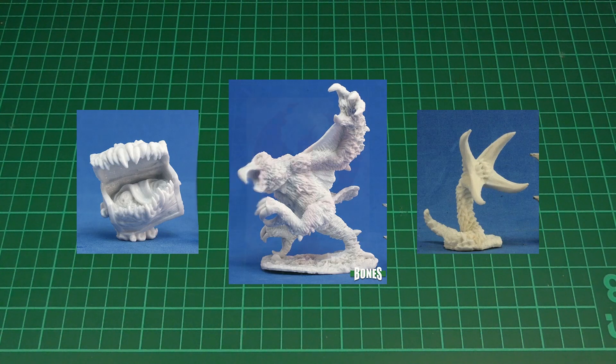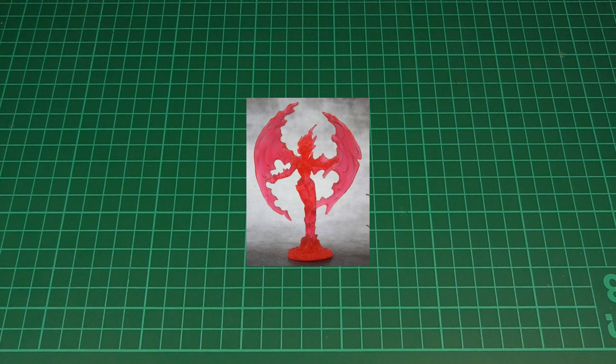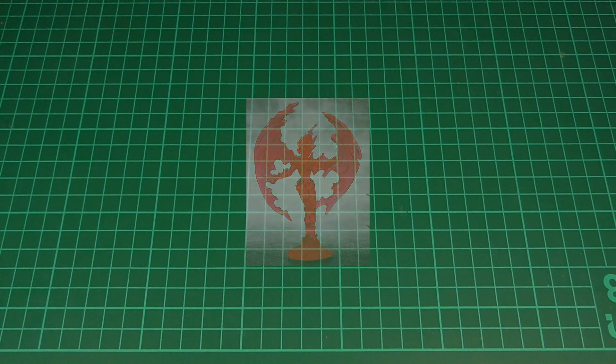Alternatively, you could go with something like this, which is what I've done. The idea here is that, as well as being used for various elemental creatures, it could maybe be used for ghosts, spirits, and things like that — possibly even spell effects. Like if you need to keep track of the position of a flaming sphere spell, for example, or some kind of illusion. Plus, you don't even need to paint it.